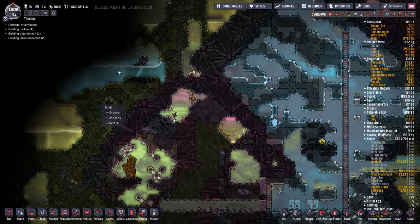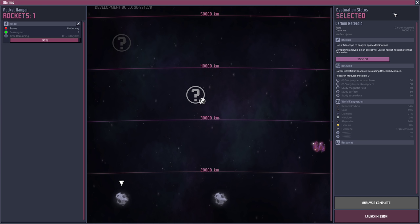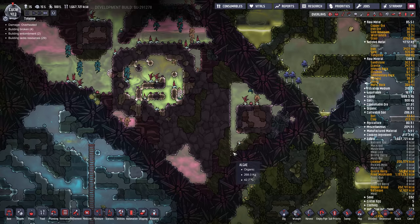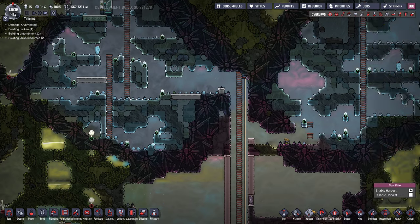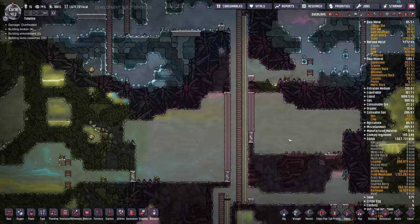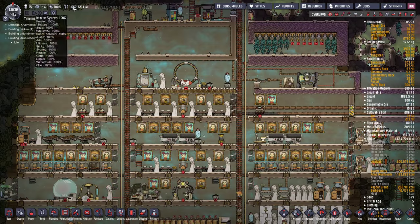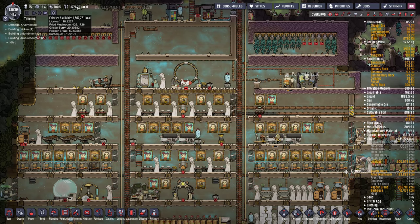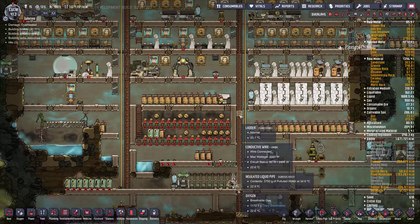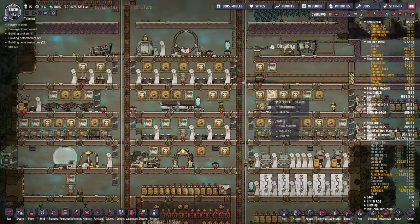There's a water geyser here that I haven't even tapped into yet — I've just got way too much water. How's our rocket? 97% — so close. I'm not going to make any more food until we get this down to like 500,000. Whenever I dig slime though, they're going to put slime on the mushrooms and we're going to get more mushrooms.